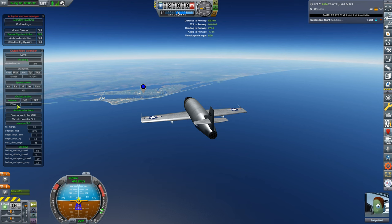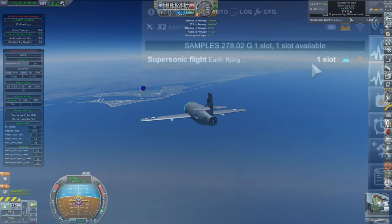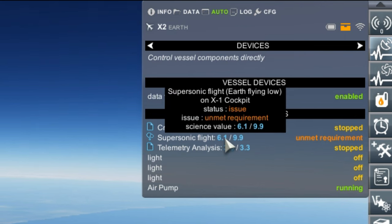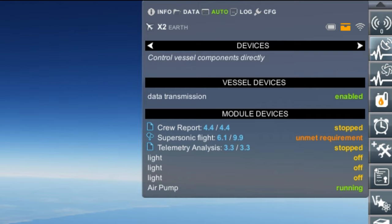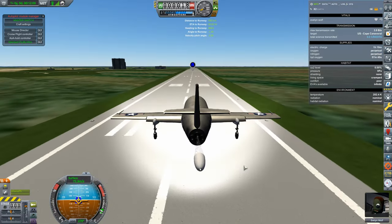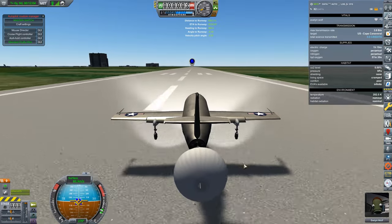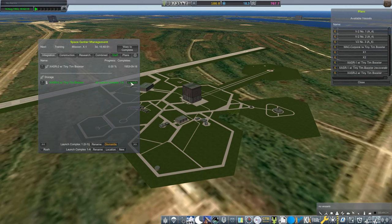Evelyn's flight collected 1.4 science, bringing us to 6.1 out of 9.9 for supersonic flight science. That leaves 3.8 science left, and at 1.4 science per mission, this should take three more flights to complete. In the meantime, launch complex 1 has rolled out another XASR-2.